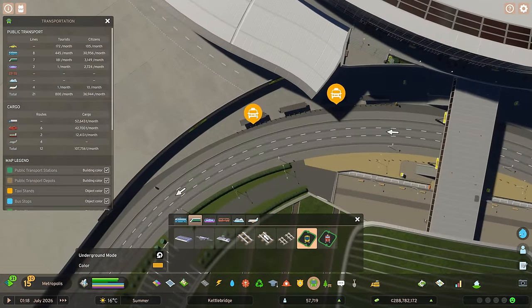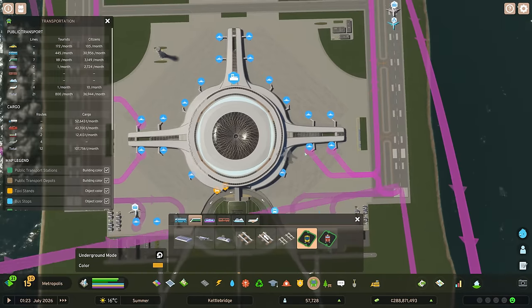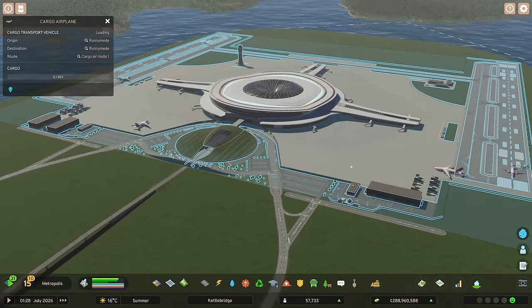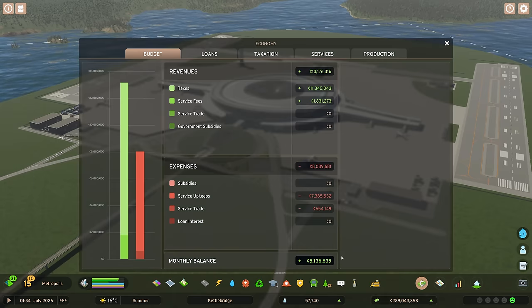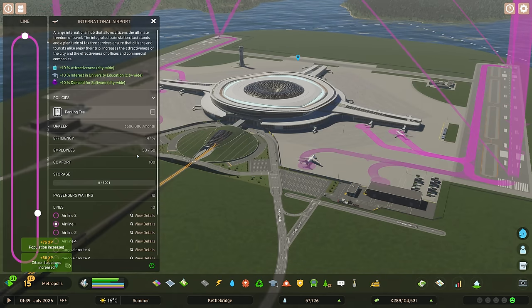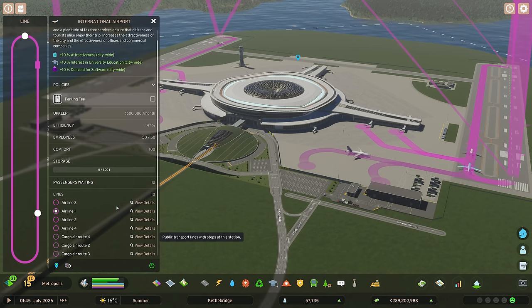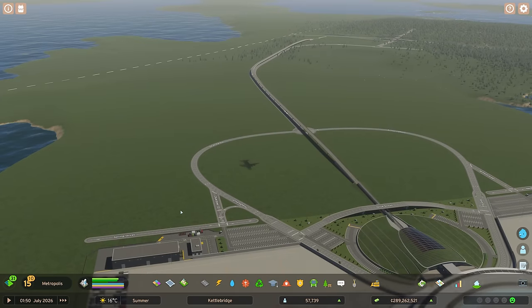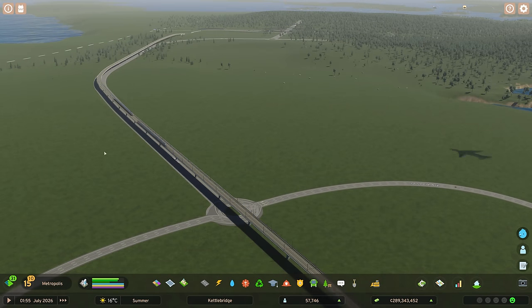We've got taxi stands and bus stops on here as well. These planes are flying in at a hefty rate — six hundred thousand pounds a month that's costing us, but we're still making plenty per month. Plenty of employees, efficiency off the charts, comfort 100%. All our air routes are active. I haven't set up a huge amount of buses at the moment.